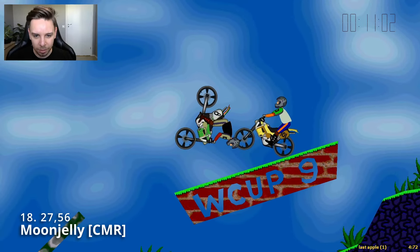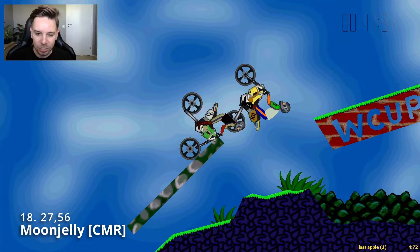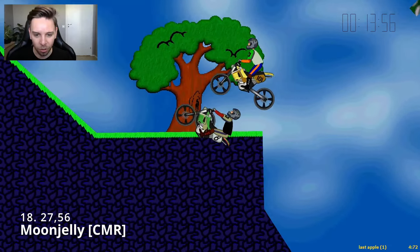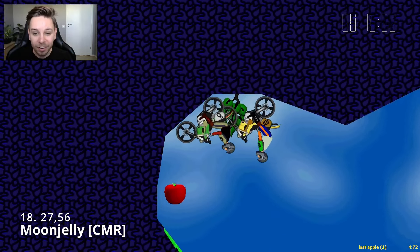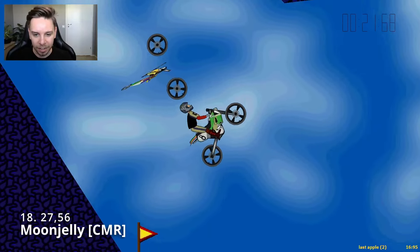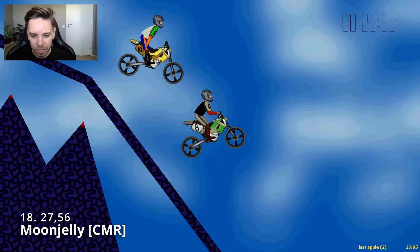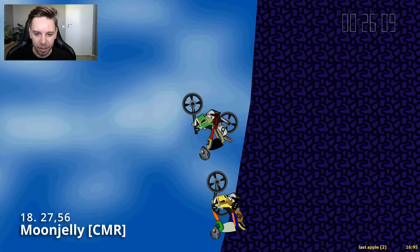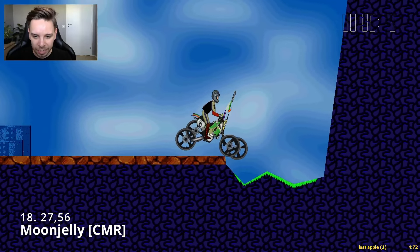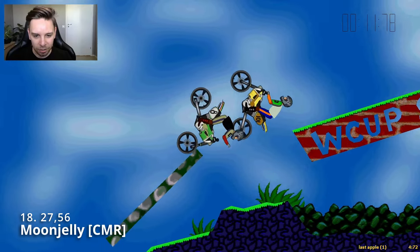He rotates again, cancelling the rotation and gassing a little bit to keep that wheel exactly where he wants it, so he can go for a push with gas straight on the polygon — such a nice alignment in the air. He also uses wheel pressure on the ground to keep that momentum. Very, very nice style by Moon Jelly, giving him a huge lead over Ismo. They both come in for the drop — maybe a little touch on that corner, but so does Ismo. Coming in for the bounce, it's not as strong as Ismo's, but he just has such a big lead.